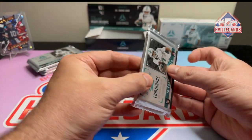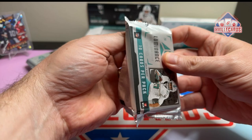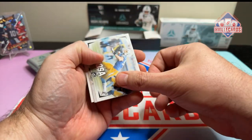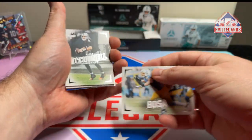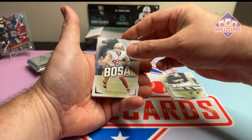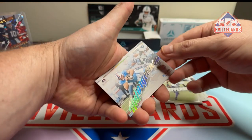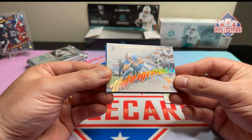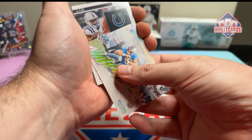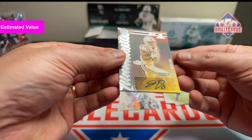All right, let's get into it. First pack. We've got Joey Bosa, Aiden O'Connell, Nick Bosa, Jay Jetta. We've got an unforgettable Will Levis. We've got Josh Downs, out of 100, on the ink.